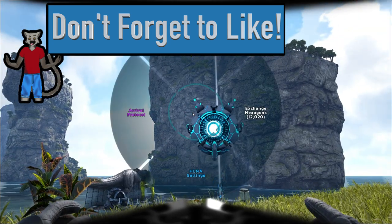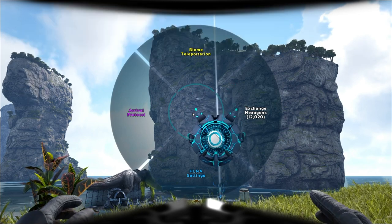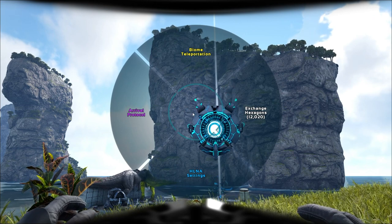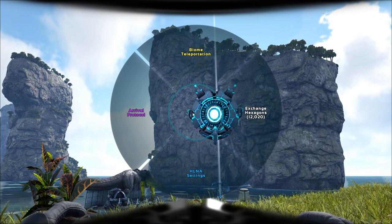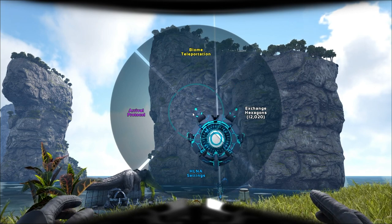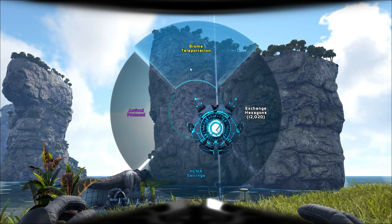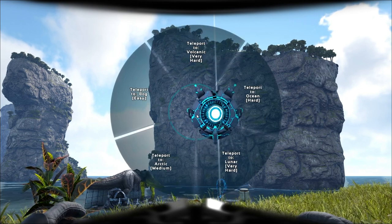When you talk to HLna and hold E near her, you have four options — there's actually a fifth that comes up sometimes, which is 'say hello.' When you say hello to HLna she gives you an extra 3,000 hexagons, which is really helpful and nice. Let's go ahead and talk about biomes first.